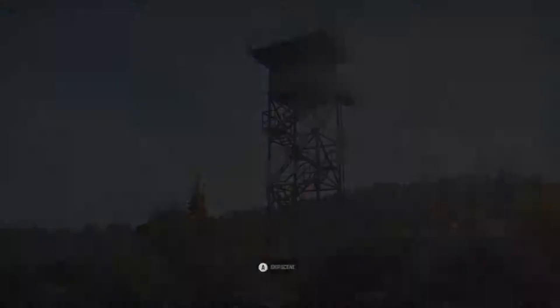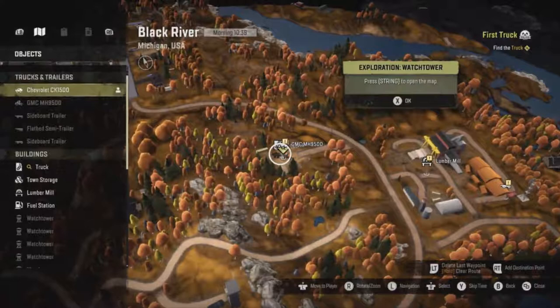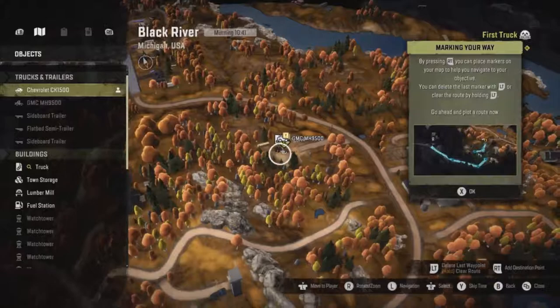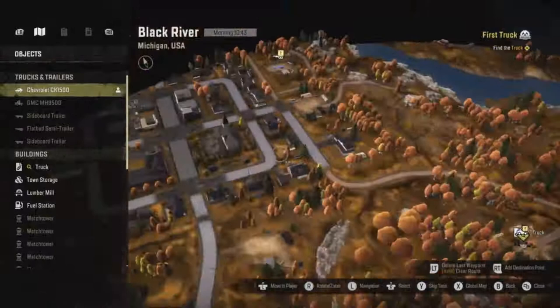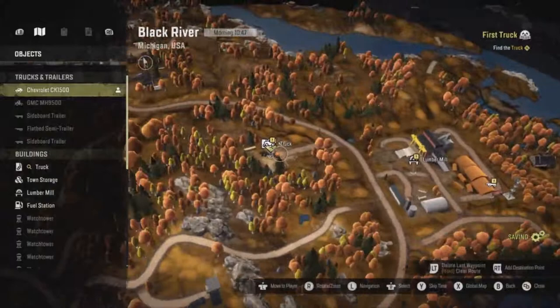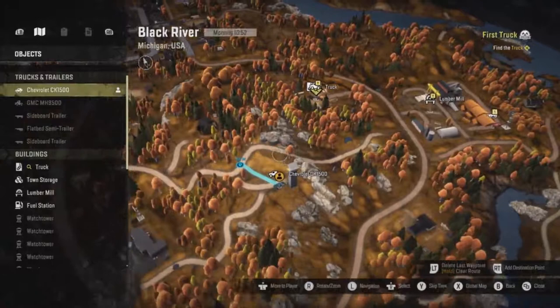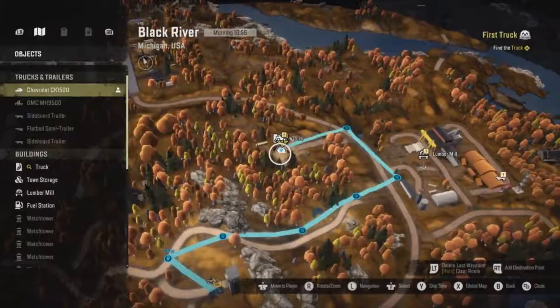We've got a massive river down there — I don't think we'll be able to get across. There looks to be the truck. So we need to go find a truck — there's a truck and a trailer there as well. A sideboard trailer. It looks like we're heading down here and then up the road to our truck. Let's give that a go and see what sort of truck it is we're going to find.